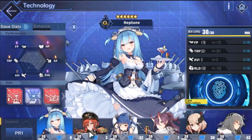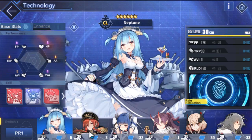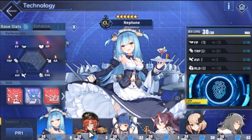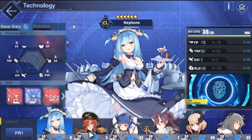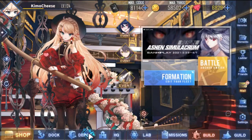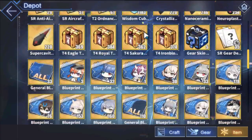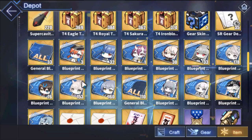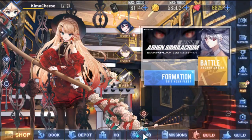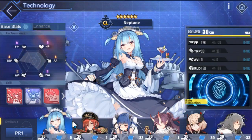You guys can decide which ship you want to work on first, but for the most part it doesn't matter what you prioritize. It may depend on which one you want to use your SSR prints on — the things you get from the research menu — you can decide which to prioritize for those prints. But mostly it just comes down to preference, which one you like more.